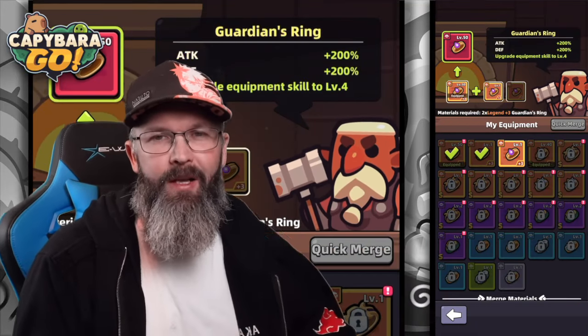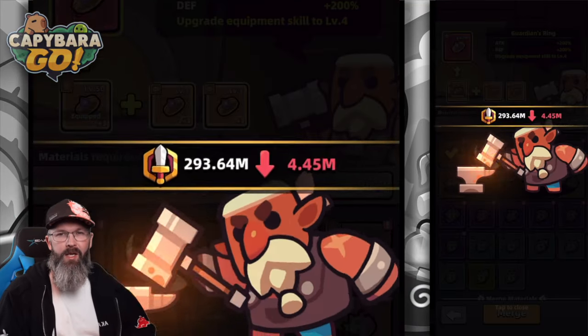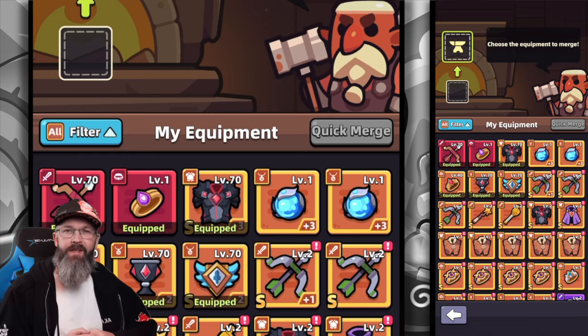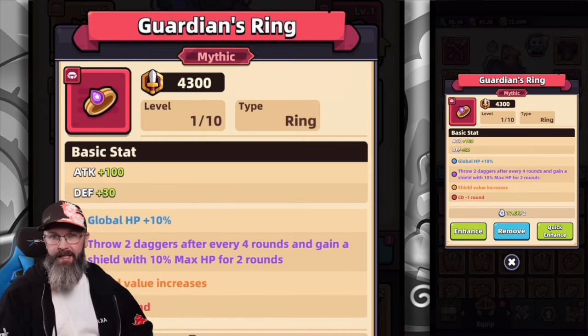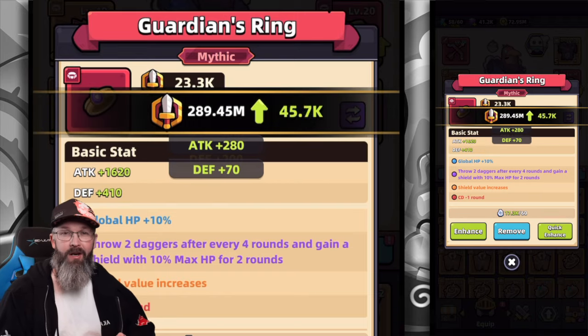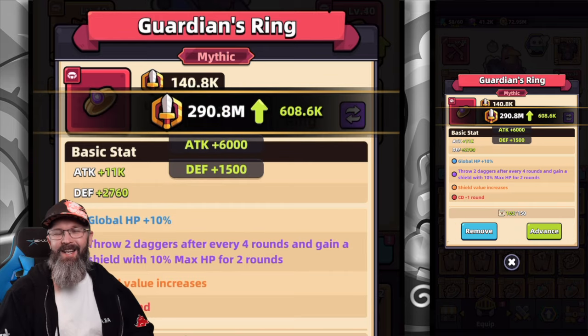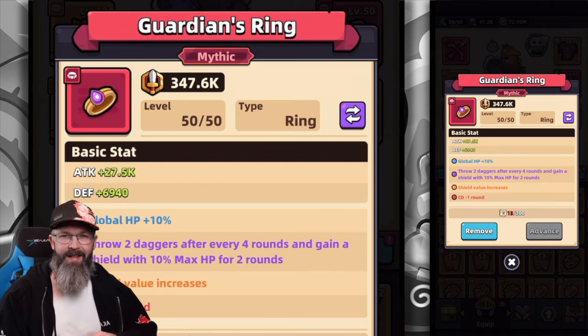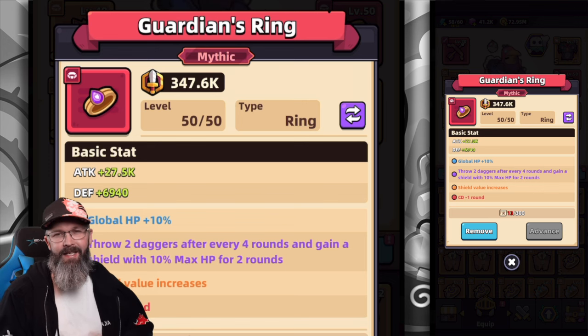We've done it — we've got our first mythic ring inside the game, and that's going to be the guardian ring. I actually goofed on this about a week ago. I was sitting on six legendary guardian rings, and I took one that was at legendary plus zero and combined it with another one, and totally ruined my chances of taking it to mythic. So here we are now — I'm finally able to redeem myself and take this thing to mythic.